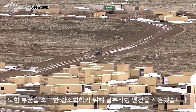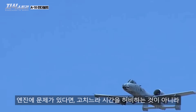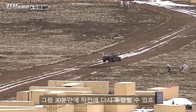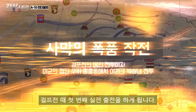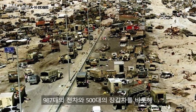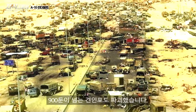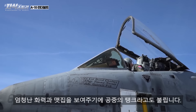The A-10 also uses widely-spaced engines to reduce vulnerability. If one engine is damaged, it can continue flying, and a damaged engine can be replaced in about 30 minutes. The A-10 proved itself during the Gulf War, where it achieved remarkable results — destroying 987 tanks and over 1,500 other vehicles. The A-10 Thunderbolt II earned the nickname 'Warthog' for its rugged and powerful character.